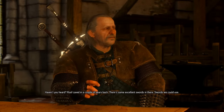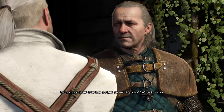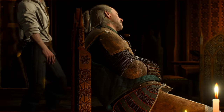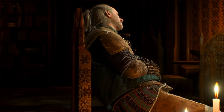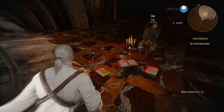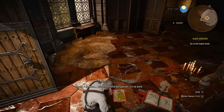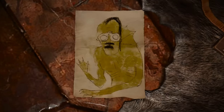Since I'm on the topic of Vesemir and Kaer Morhen repairs, there's a few cool details on that same subject that can be found during the prologue. The first happens just before you speak to Vesemir while he's taking a nap. You're supposed to be able to inspect a few items on the floor around him, but in the game as released the inspection prompt doesn't work for any of them. One of the items laying on the floor is a drawing Ciri made — a drowner with a mustache and glasses. Here's her handiwork up close.